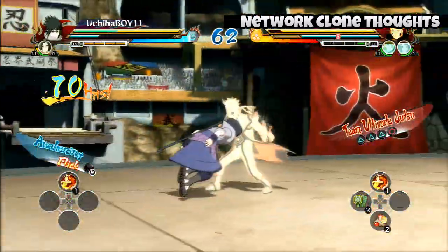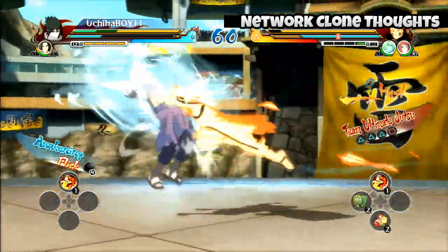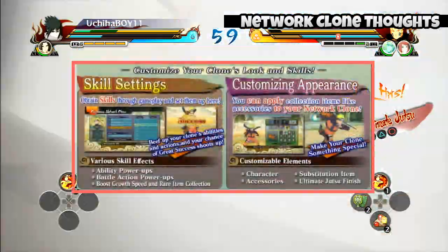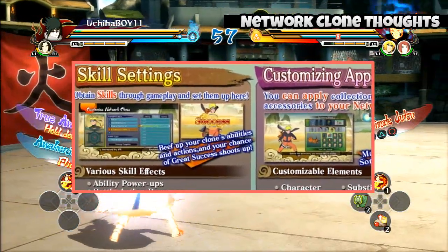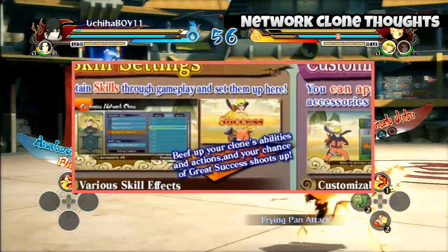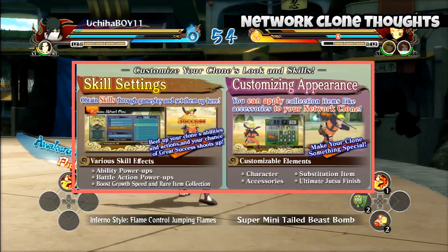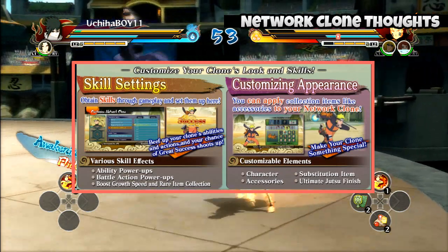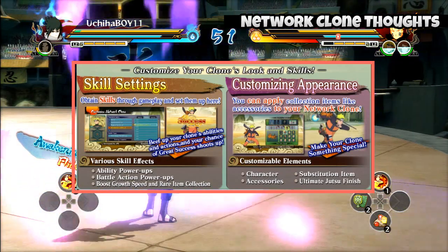You can assign different skills to your clone — kind of status effects, which kind of reminds me of Naruto Uzumaki Chronicles when you had to put those old puzzle pieces in. You're gonna have status effects like ability power-ups, battle action power-ups, boost growth speed, and rare item collection.